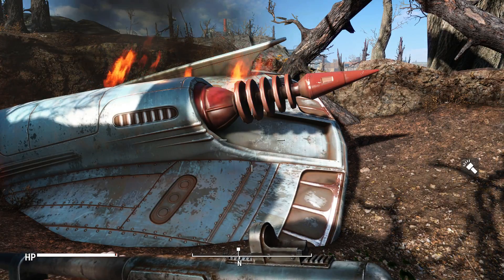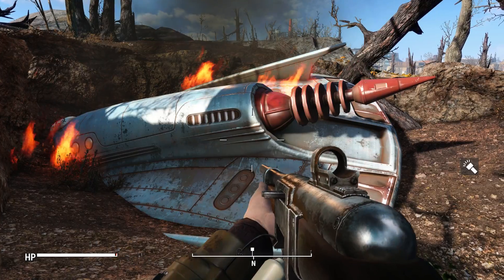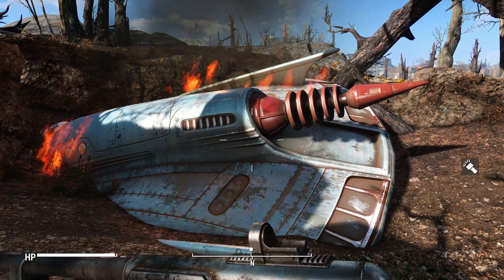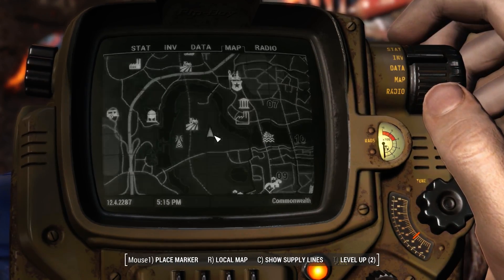Hello, in this video I'm going to show you the UFO crash site in Fallout 4. I was at the Starlight Drive-In, and a UFO flew over my head and crashed, and I followed it here. I am southeast of Oberlin Station.